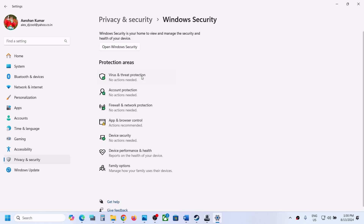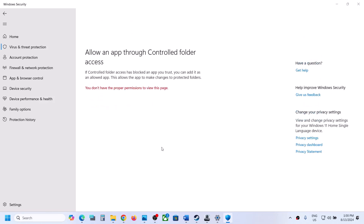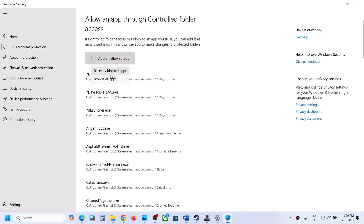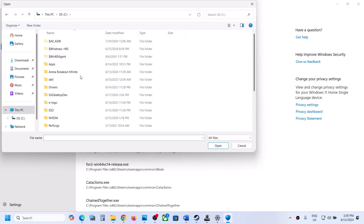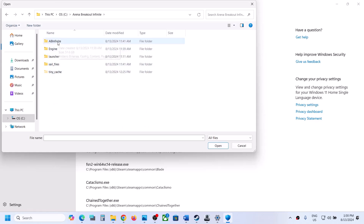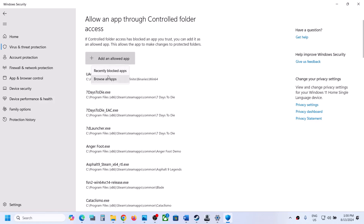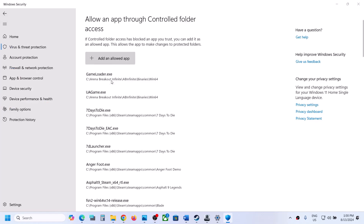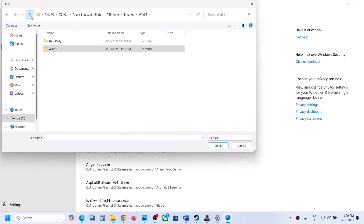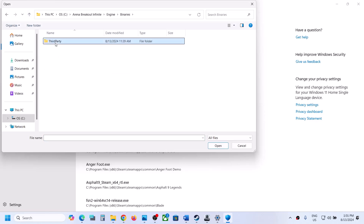Click on virus and threat protection, scroll down, and click on manage ransomware protection. Click on 'Allow an app through controlled folder access,' click yes to allow, then click 'Add an allowed app' and browse all apps. Go to the game installation folder, open the game folder, then ap infinite, binaries, Win64, and select the first exe file. Click open. Repeat this to add the second exe file as well.